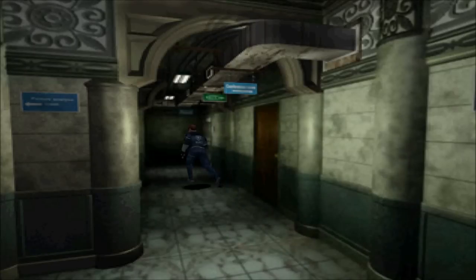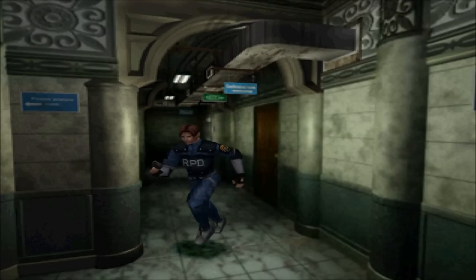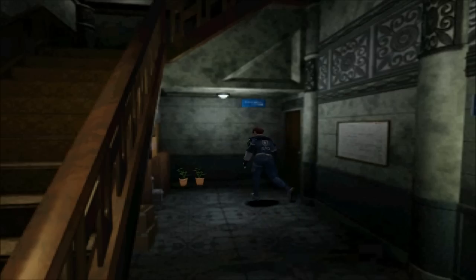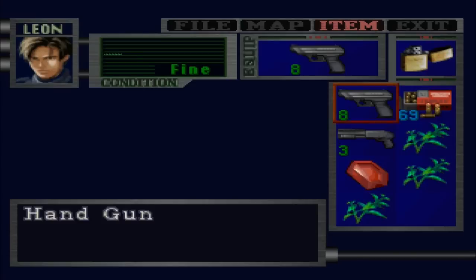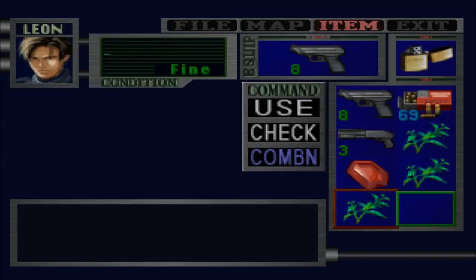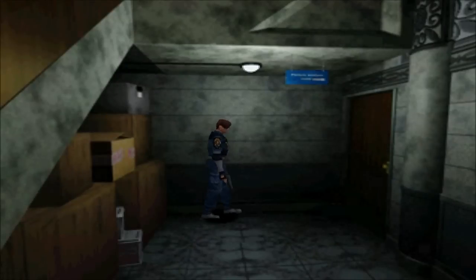We got some more herbs, and there's the save room. If you guys remember last episode, I went ahead and got these special keys so I can get Leon's alternate costume. I don't really remember his costume that well, so I'm going to go ahead and put it on and see if I like it better than his default. If I don't, I'll just switch back.